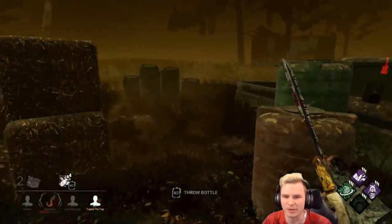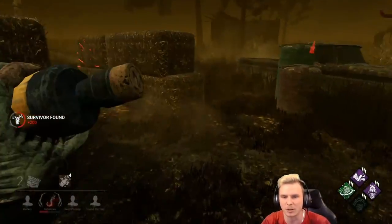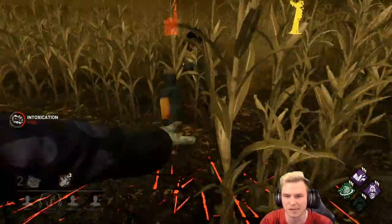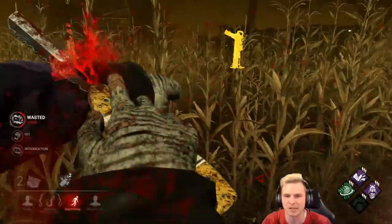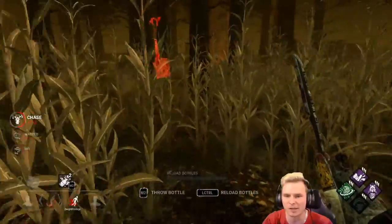One on the generator at least. Scratch marks leading left — where did you go? We've got a Claudette over here too. Get a bottle on the Claudette and try to take a free hit on her. She hasn't been hooked so she might be looking for the trade — one person on that objective, one person upstairs, everybody full health. Got to be mindful that there's no one sneaking past me right here.